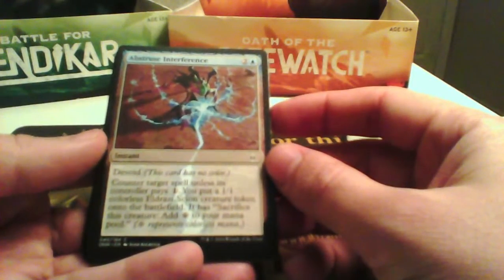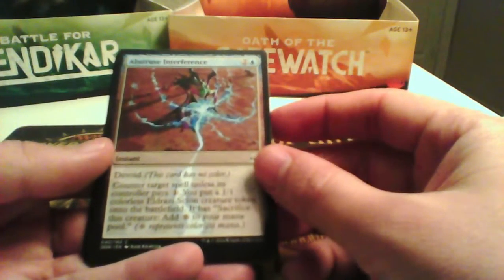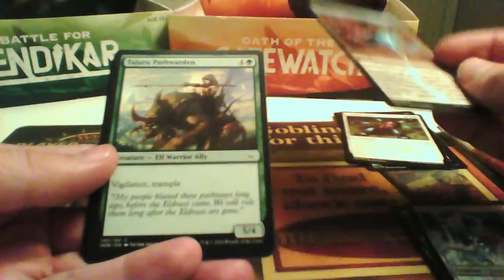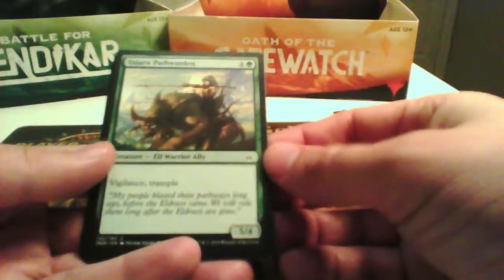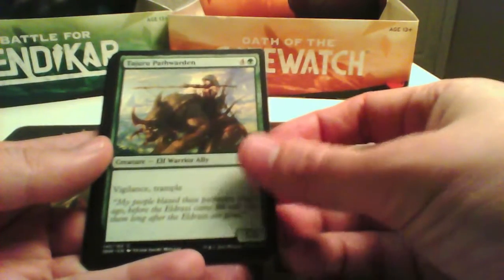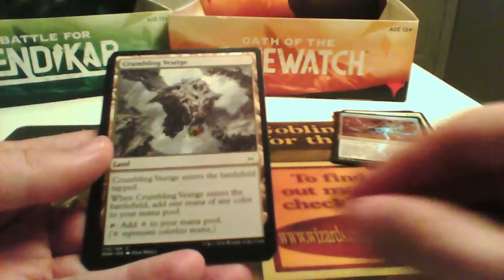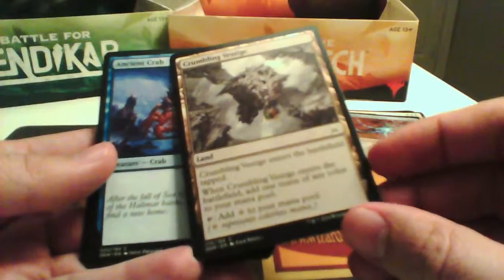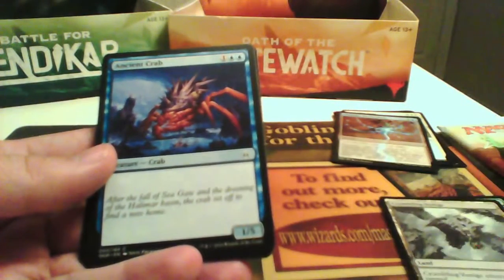Abstruse Interference counters a target spell unless the controller pays 1, and you get an Eldrazi Scion — not that good. Tajuru Pathwarden is a 5/4 with Vigilance and Trample, so it's kind of a bomb. Grambling Vestage is always good to fix your mana and use colorless mana.